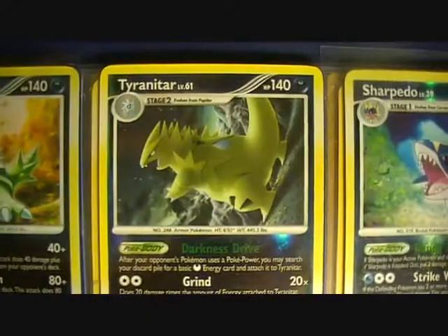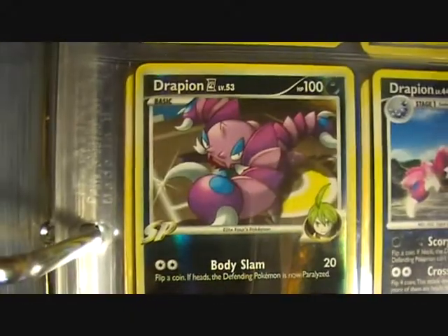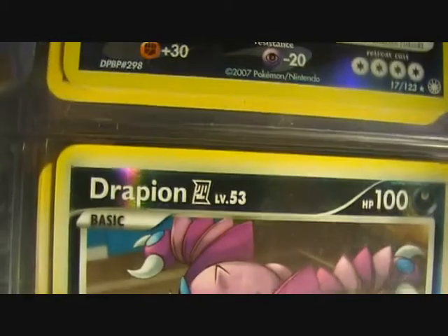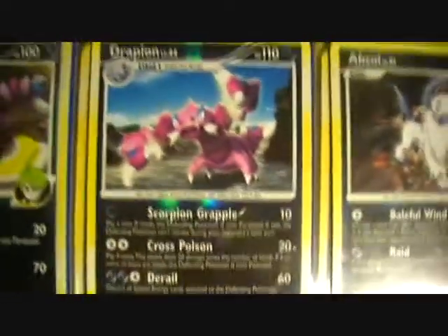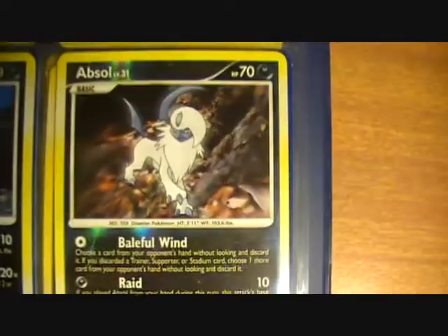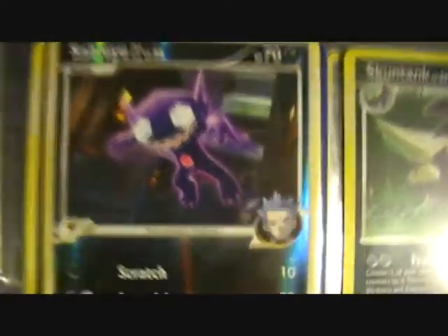We have Tyranitar, Sharpedo, Drapion — with a Japanese symbol for four, so I'm presuming Elite Four because it's owned by Bugsy. We have Drapion, Sharpedo, Sableye G from the Galactic — Cyrus looks pretty evil there. We have Skuntank, and we have Skuntank again — different Skuntanks.